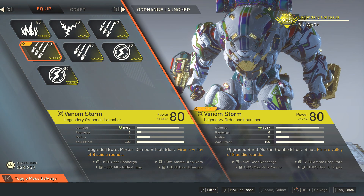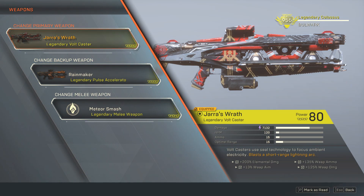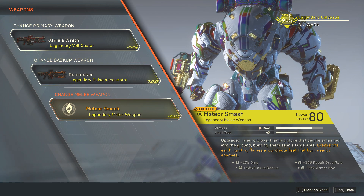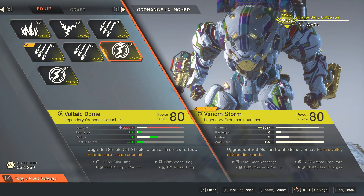I have 200 gear charges, and my ordnance launcher is Venom Storm, which fires a volley. The inscription gives 50% gear recharge and 100% gear charges, so I really never run out of this ordnance launcher. My weapon of choice is a Jar Strata as a primer, and melee also as a primer, while my gear acts as a detonator.